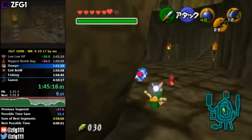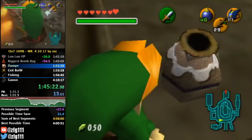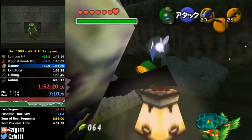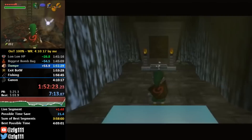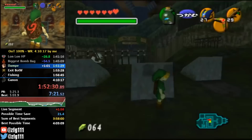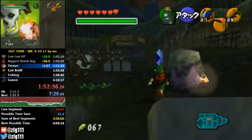Next we have another Ocarina of Time speedrun — a 100% run by ZFG that also uses the old route without SRM. This was also the second world record run that incorporated a big route change at the time. For the first hour and 45 minutes he's on a very good pace, ahead by almost a minute up until he approaches Dampe. Dampe can either make a good run bad or a bad run good. By giving him 10 rupees, he'll dig up a patch of dirt, but there's only a 10% chance he'll dig up a piece of heart, which is necessary for 100%. There are 8 mounds to dig from in the graveyard, and the game keeps track of how many attempts you've made.